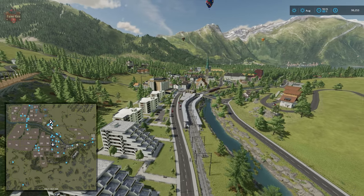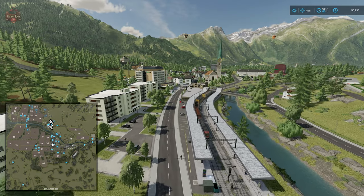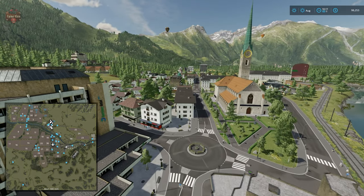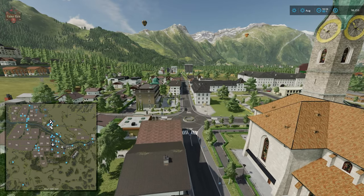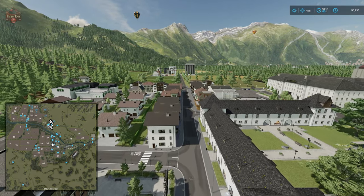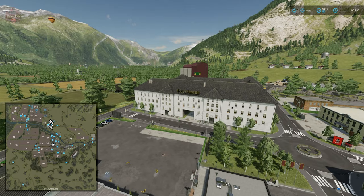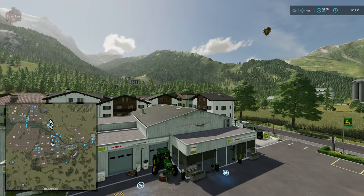Ending the aerial tour skimming through town — a lot of town is original to Erlengrat but there are some distinct changes where production and additional sell points have been added. The cheese factory and chocolatier are still embedded in the map. We'll go through all of these in more detail during the drive-around. We land down at the main shop and head to the vehicle dealership.